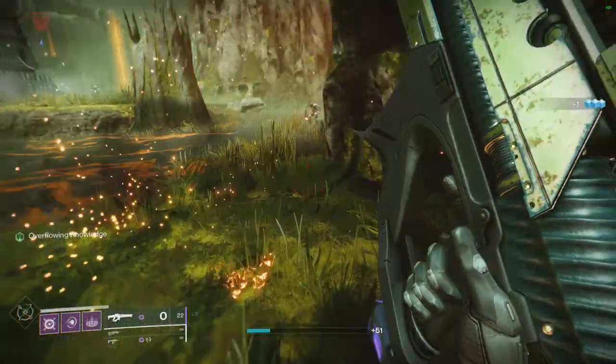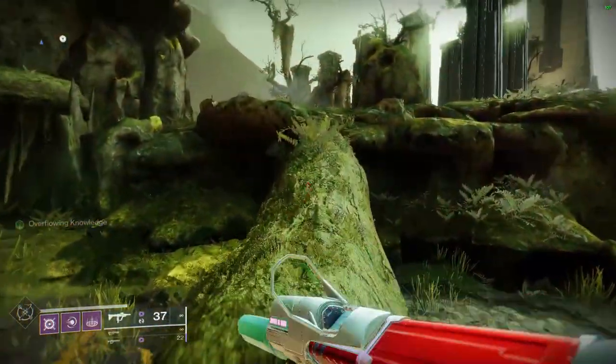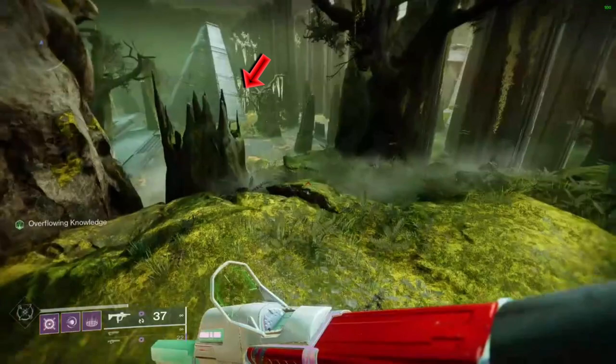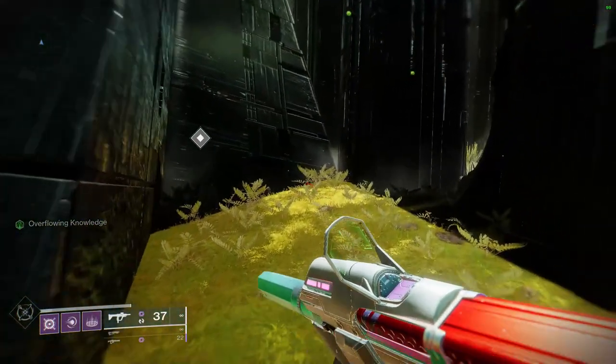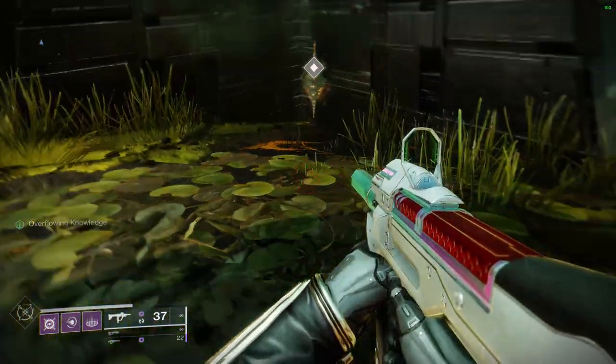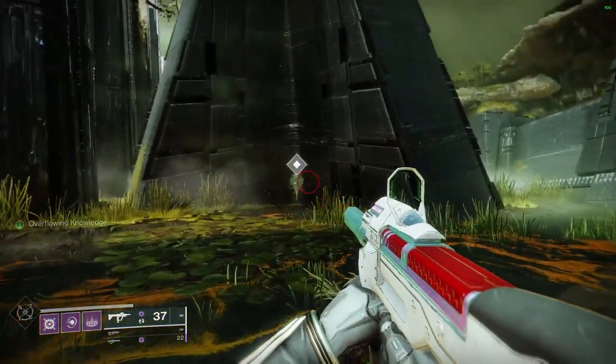Go ahead and shoot it and pop it. After that, jump on top of the downed trees and head over to the next area where you see a temple and some obelisk-looking things. The largest obelisk at the top right corner is where you want to go — the next shard is located right behind it. Jump down, run over to the corner, and pop that one.